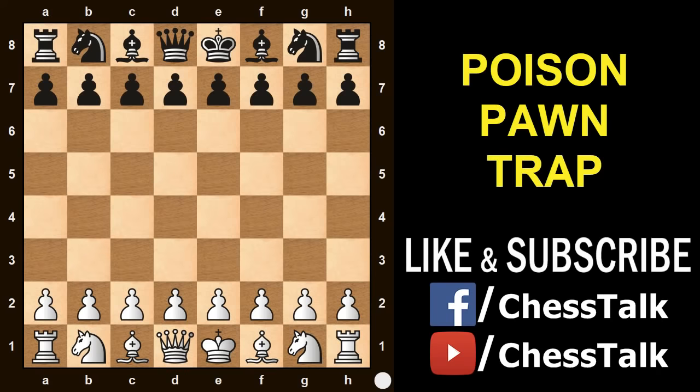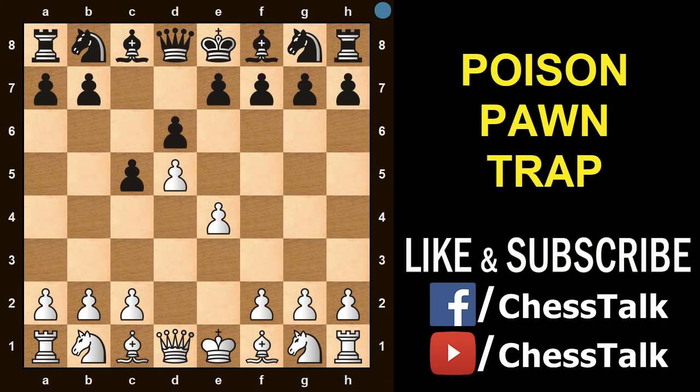Let's start with the opening moves. You are playing as White. You start with the king's pawn opening, pawn e4. Your opponent plays pawn c5 — this is the Sicilian defense. Then pawn d4, then d6, and then you play pawn to d5. These are some very common opening moves that you will see in your chess games.